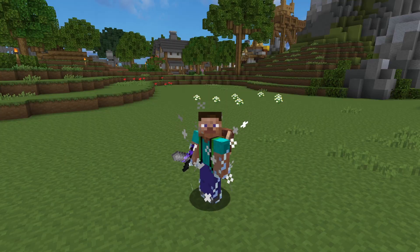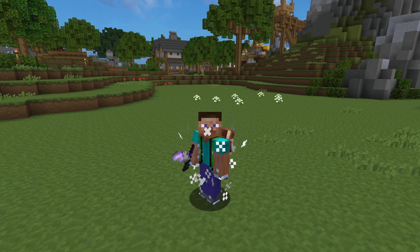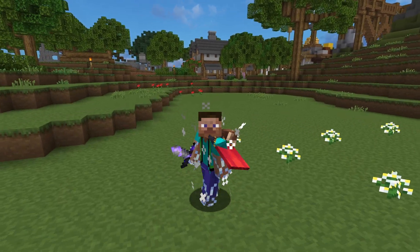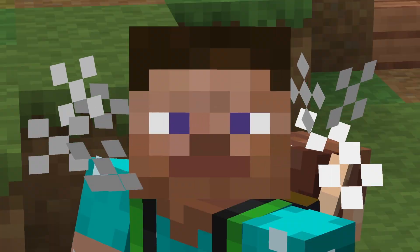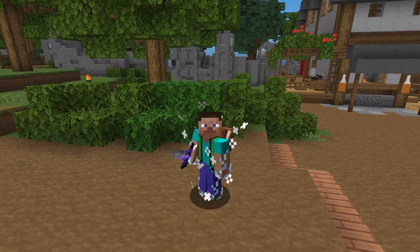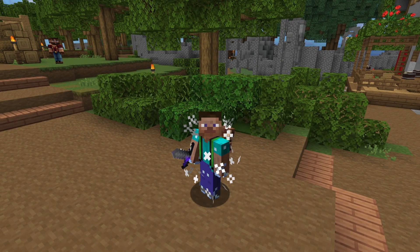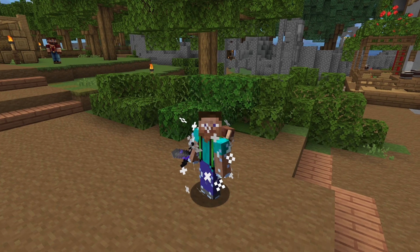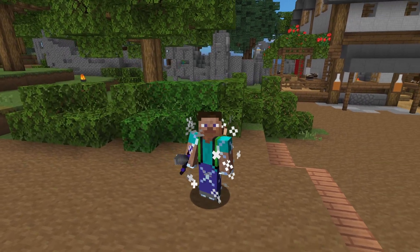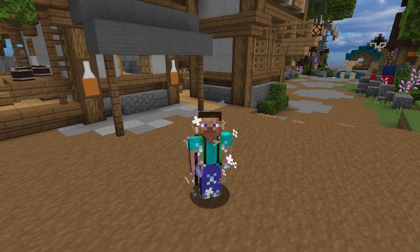For the Floor 2 boss fight, you want to kill the Priest first — it's at the back right corner of the boss fight. You want to kill the Priest, then the Warrior, the Archer, then the Mage, since the Priest heals the other mobs. This is important because if you don't kill the Priest first and try to kill the Warrior, one mob is going to deal a ton of damage and the Priest is going to heal it infinitely, which obviously isn't great. For the second phase, you kill the mobs in the same order, then make sure to kill Scarf at the end. After that, the boss fight is complete and you can move on to Floor 3.